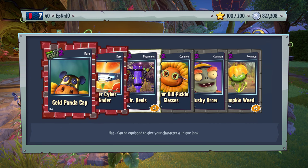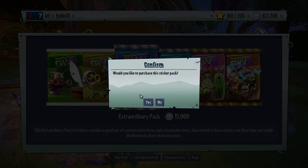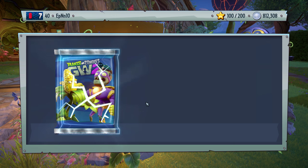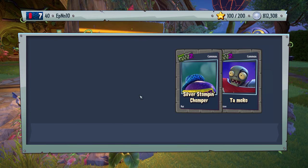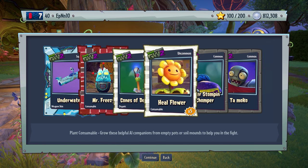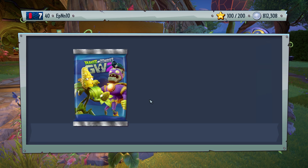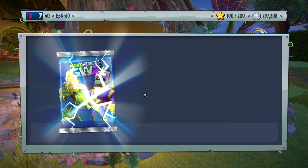Bushy brown — that looks pretty scary, but I'll use that a bit maybe, with the pile-on in, just like orange and stuff. I think we got some new — that's for the Scuba Diver. Cones of Delight — nice. Silver Stomp and Chomper. And Tomoko. Pretty good pack overall compared to what we were getting the last couple of packs.